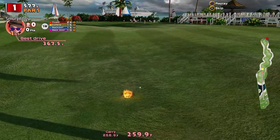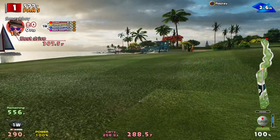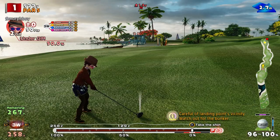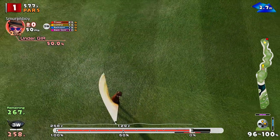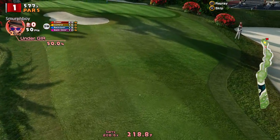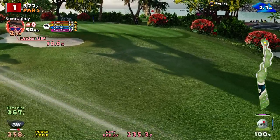So again, this is all about getting the second shot, the approach, close to the pin, because teeny cups are unforgiving. So it's 267 left. Can I get it round that palm tree? I caught a little bit of it — it's just going to end up in that little bit of approach fairway, so it's not awful.